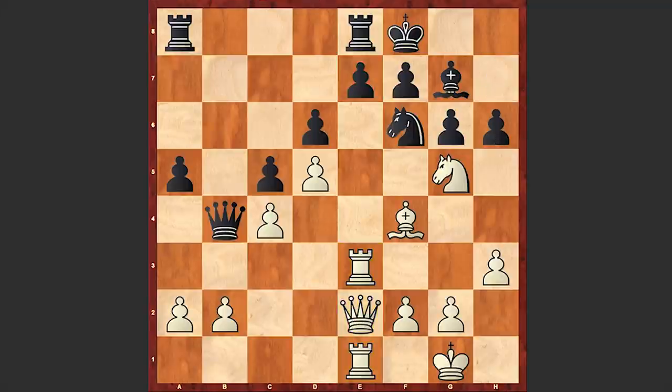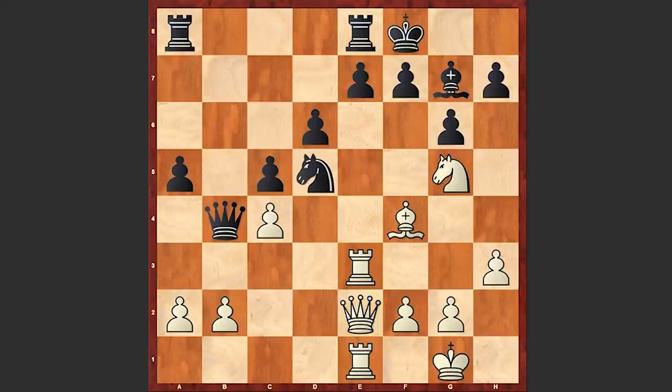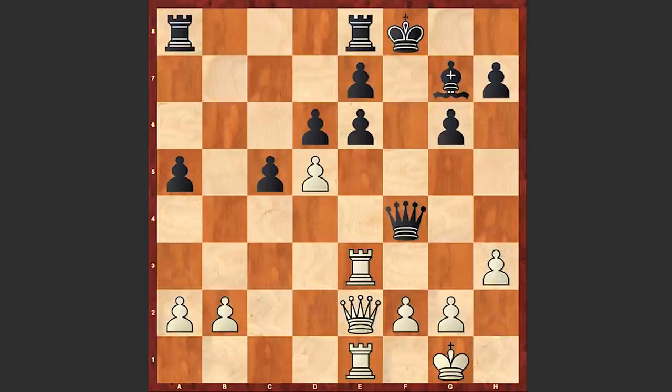h6, which is tapping into a marvelous combination. At this point there is also a very nasty threat — bishop takes d6. For example, if you protect the pawn on e7 then bishop takes d6 can follow, and then knight takes h7 — a destructive move after which black's position collapses quickly. According to Stockfish, at this point knight takes d5 is good: you are sacrificing the queen but in return getting a bishop and a rook against the queen and a very solid position.